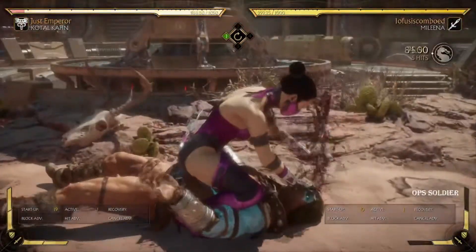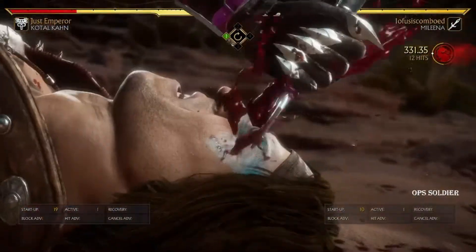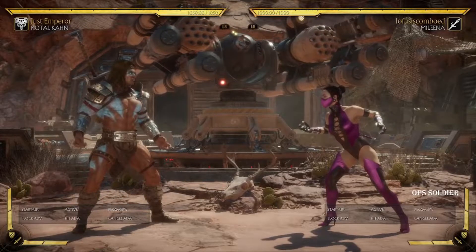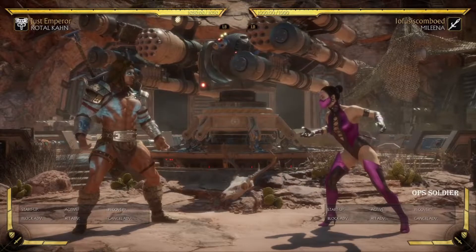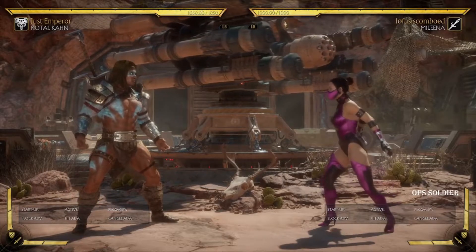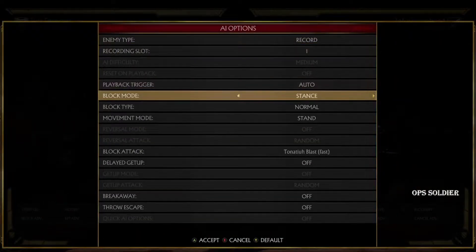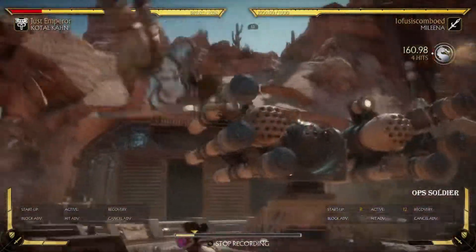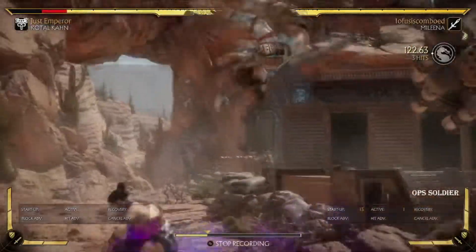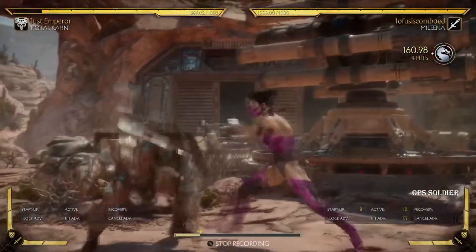Mileena can also armor break if Kotal tries to break, and she gets about 331 damage — maybe a little more with the actual armor break. The only real flaws with Mileena — and these have always been my two biggest complaints — are first, that if the Kotal player breaks, Mileena only has one bar of offense left. So a good Mileena player needs to manage that carefully.